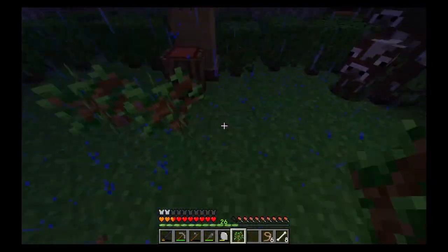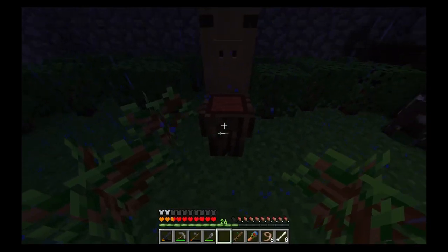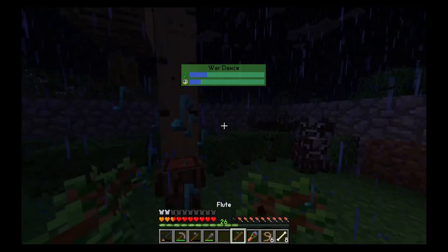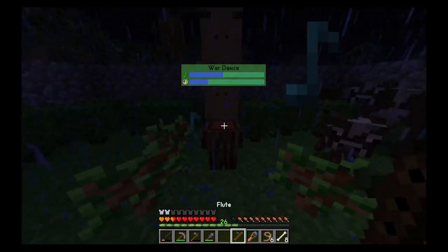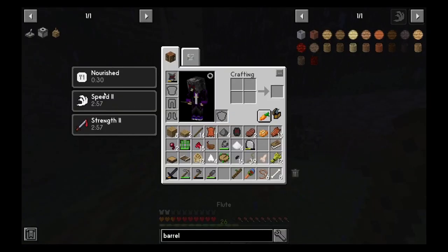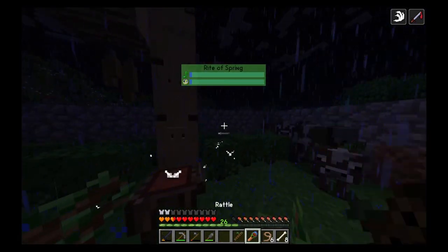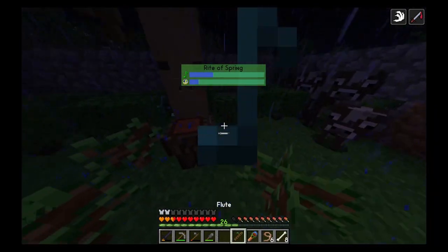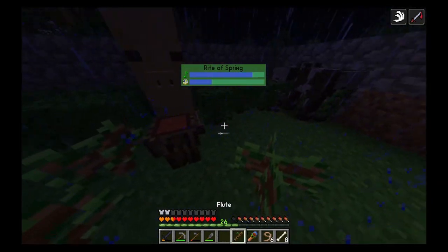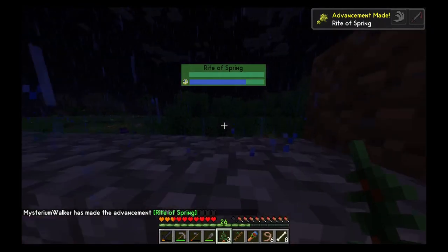I want multiple of these saplings, just because it'll be easier in the future. Let me get my music instruments. We'll just go ahead and complete this — speed two and strength two, interesting. That's not the one we wanted though. This is the one we wanted — Rite of Spring. Once we get a few more instruments, we should be able to make these a lot easier.